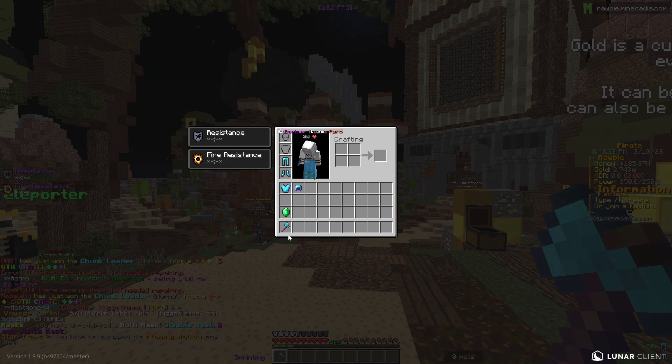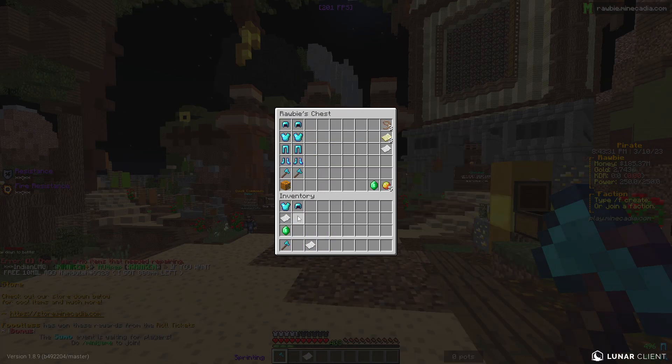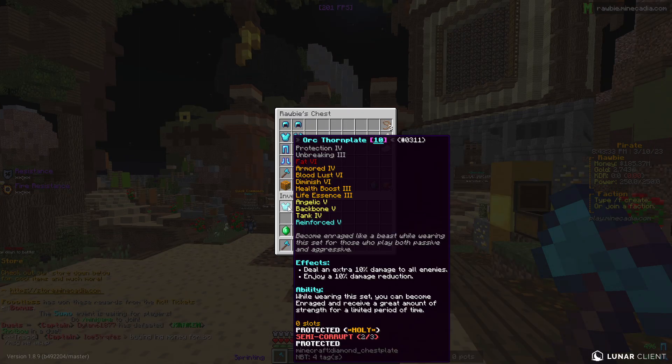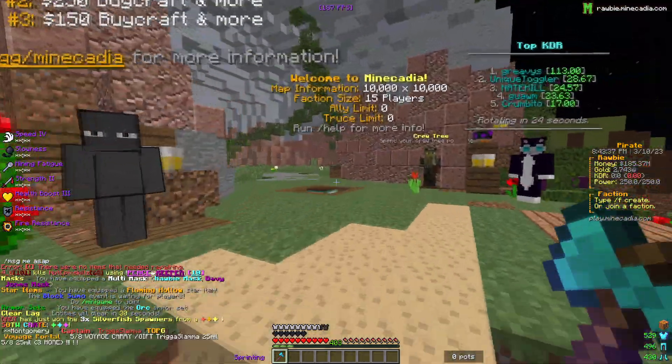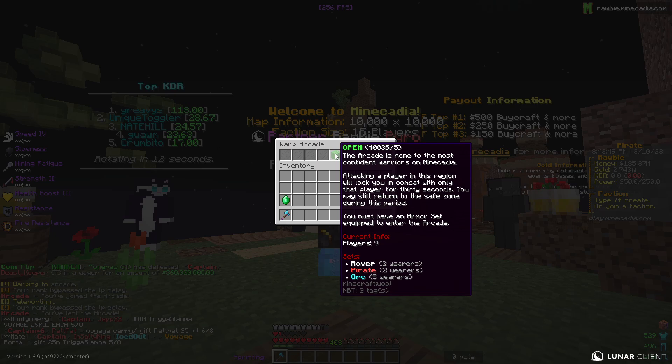I need to holy white scroll the chest plate and the helmet — I have two right here which is perfect. Holy white scroll both of these and there we go. The whole set is holy white scrolled, including the axe. We've got a full 10-lore set finally.